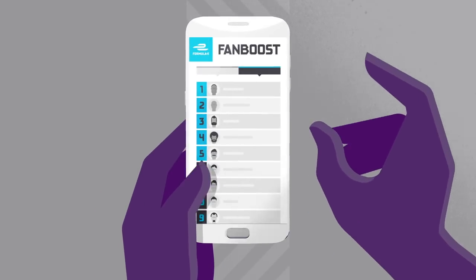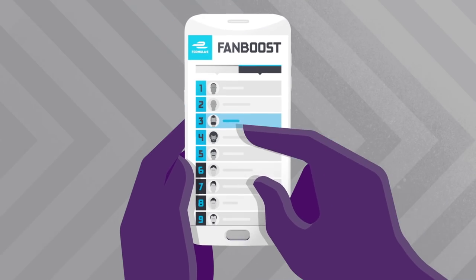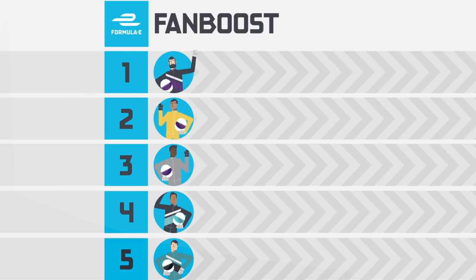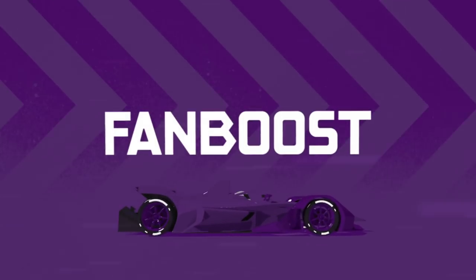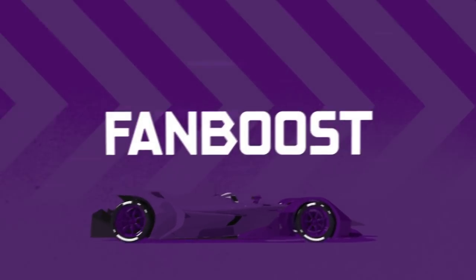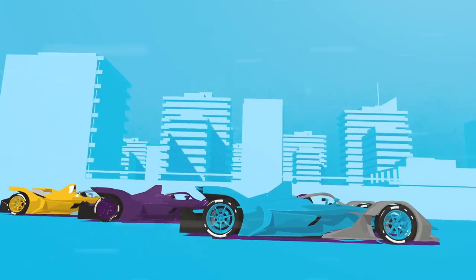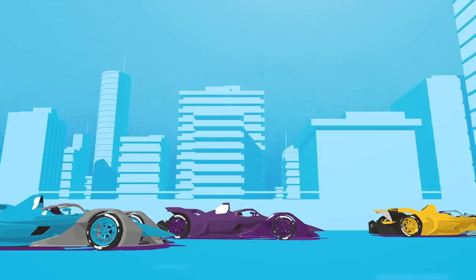Before and during a Formula E race, you as the fans can vote for your favorite driver. The drivers with the most fan votes receive fan boost — a short blast of additional power that the drivers themselves decide when to use. Fan boost lasts just a few seconds, but it could be enough to make a critical overtake, or keep an attacking rival at bay.